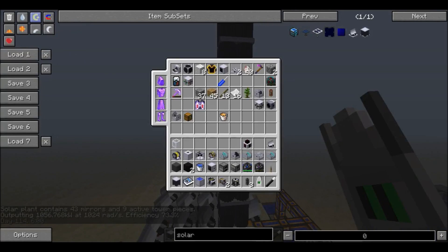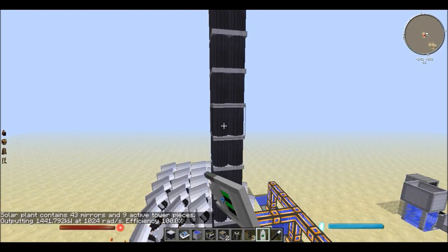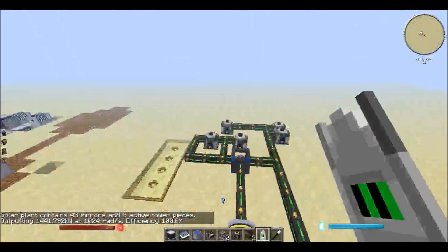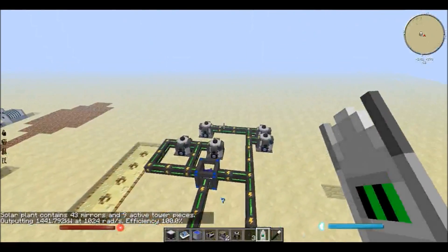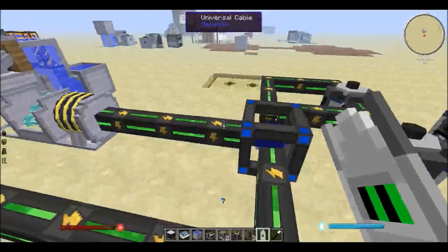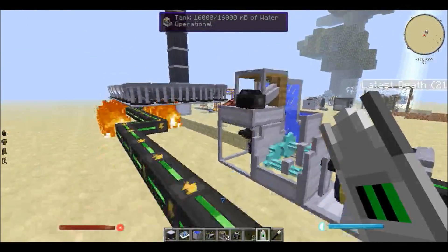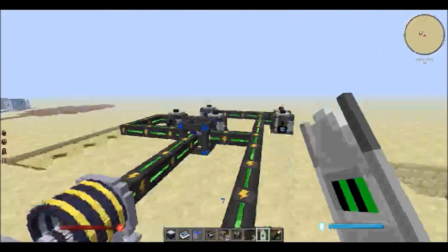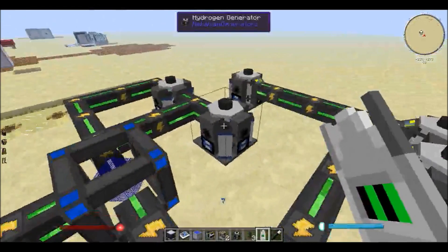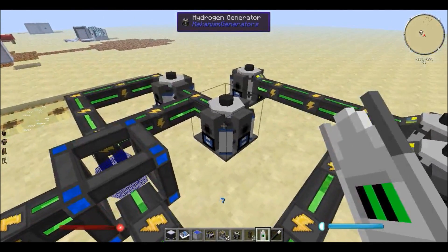The other thing about the solar tower is that its efficiency goes down when the sun is not out, so to use it as a primary battery filler it's not really optimum. However, if you're not going to have the extractor running all the time — if you are, you'll just need a lot more hydrogen generators. The reason I went with hydrogen generators is because I don't have to give them anything; I just supply them with power and they do everything by themselves.